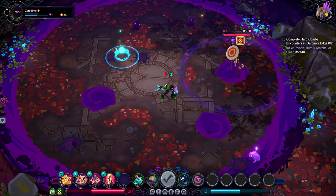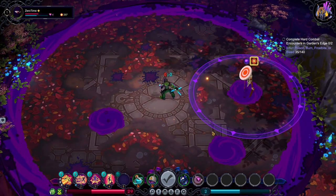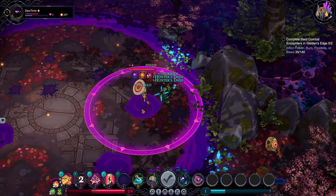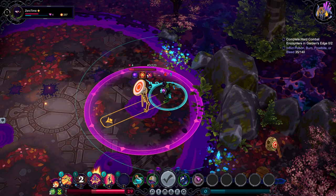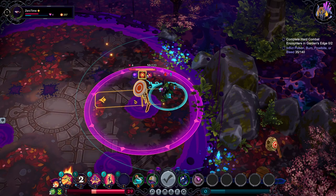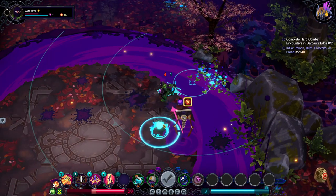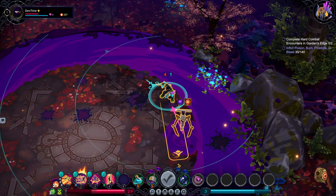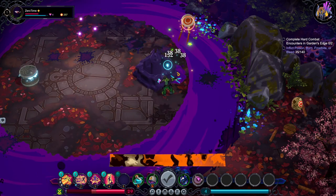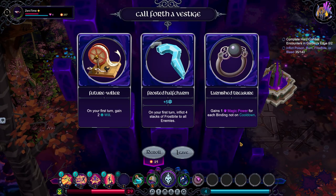That also didn't matter. Get that one back, shift through. I can't seem to kill it. Let's go back outside over its range. Oh there's the vault. You want magic power for each binding not on cooldown. On your first turn, inflict 4 stacks of frostbite on all enemies. Once frostbite is on — being hit with the binding does 32 magic damage and lose 1 stack. Cool.